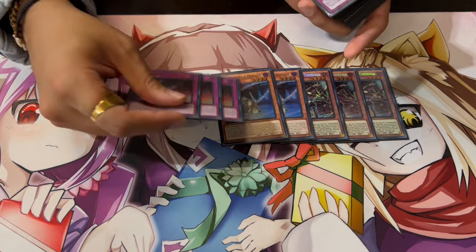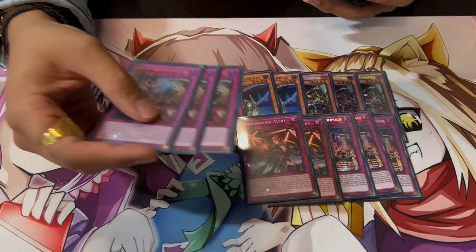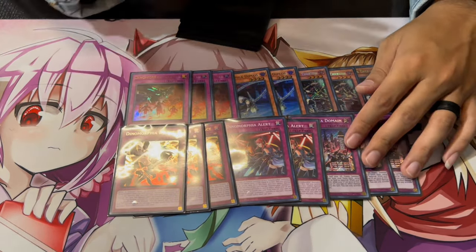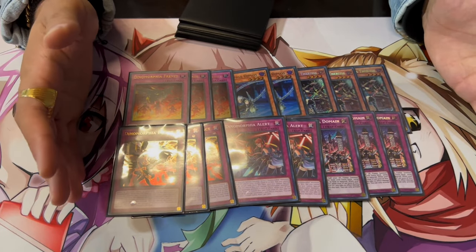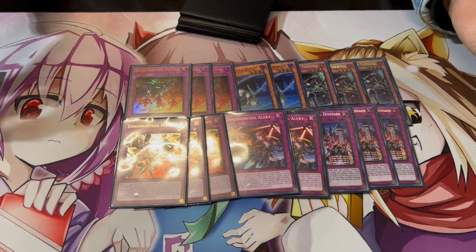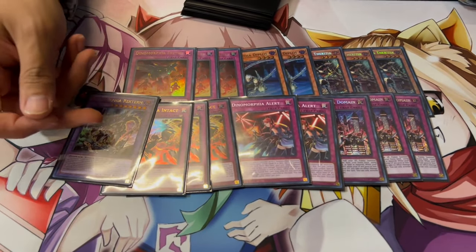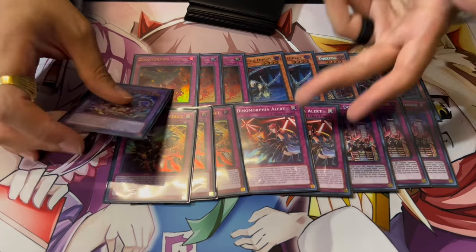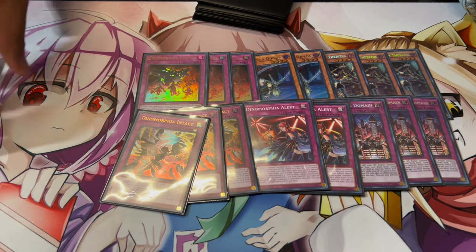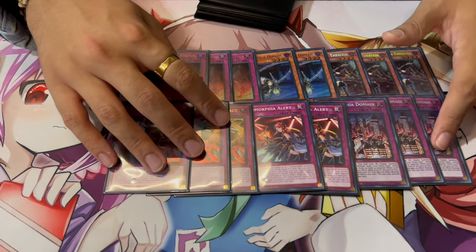For the rest of the Dinomorphia cards, we're playing three Frenzy, three Domain, two Alerts, and three Intact. I don't like playing Brute or Sonic in the main deck because they require tributing a Dinomorphia card to do anything, and you're not playing enough Dinomorphia names to begin with. I never want to tribute off Rextrum. Alert can summon Rextrum back, but why would I ever get rid of my cards just to pop one? Rextrum is just a better card anyway.